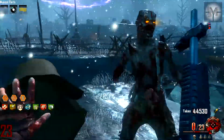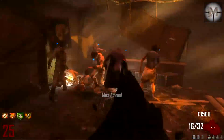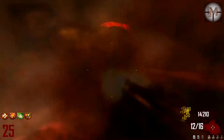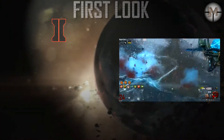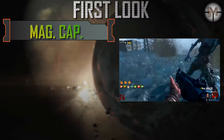This shotgun guarantees you a one shot kill up to round 20 at very close range. After Pack-a-Punch, it is capable of fully sweeping off the entire horde within seconds on high rounds. Although it has the lowest damage among all shotguns, it is a very good choice for medium and high rounds.